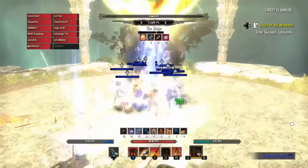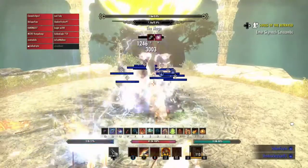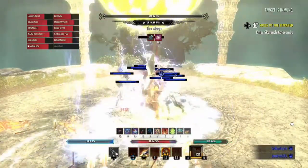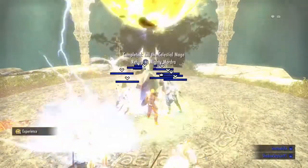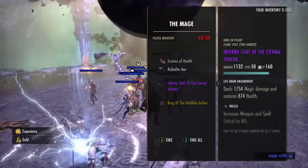The Yokeda set drops in the Athena Archive, so you can farm it on normal. You only need a five-piece body, which is pretty easy to get. That's my video for today — I hope you enjoyed it, thanks for watching.